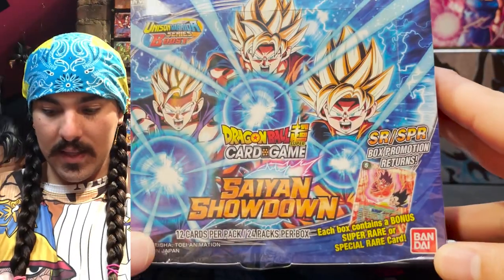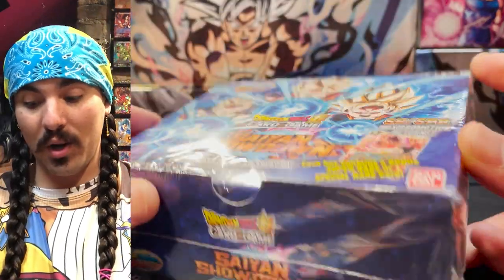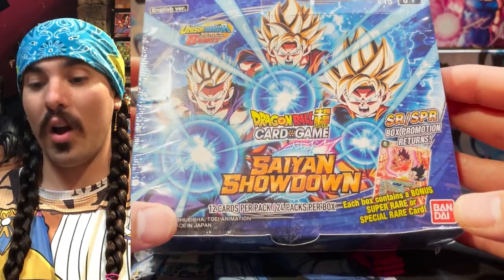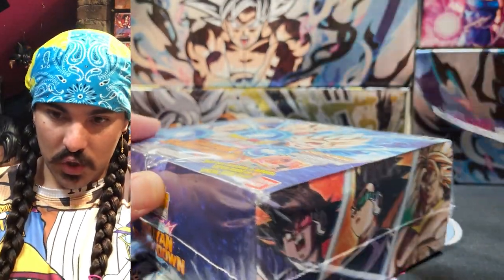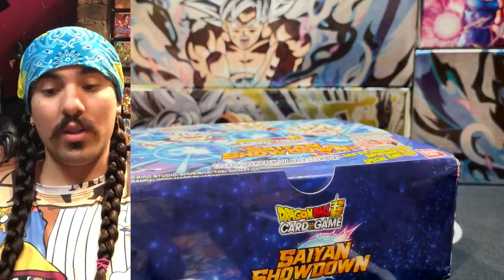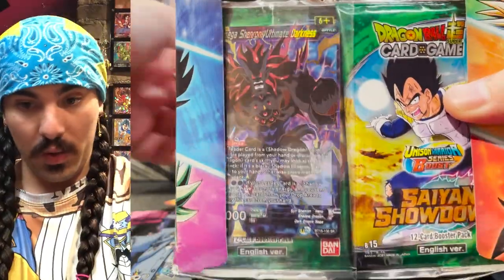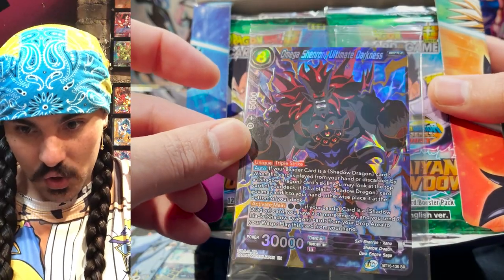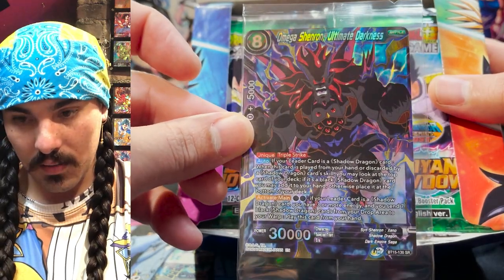Let's get into this rip. So this is the box — Sand Showdown. The SPRs from this set look amazing. I got to see some at Comic-Con in person. That Pan Secret Rare is really good. People are going to need to respect that Secret Rare because it is strong. Maybe we'll pull one. We got our rip knife here — Dragon rip knife to get in there. Slice into the box! There are some really good SRs in this set, and we got a box topper here. This is the Omega Shenron Ultimate Darkness SR Box Topper — Unique Triple Strike. This guy is good. The Dark Omega Shenron, the Dark Dragon stuff is looking pretty strong.